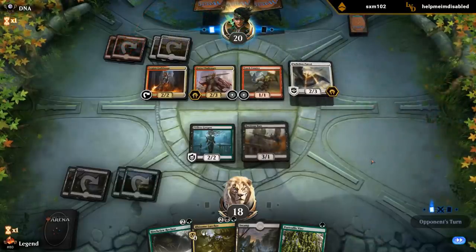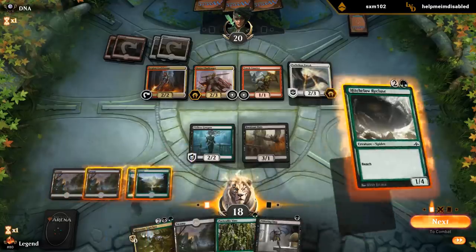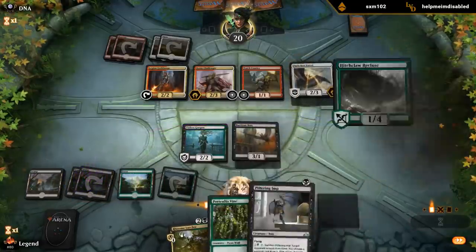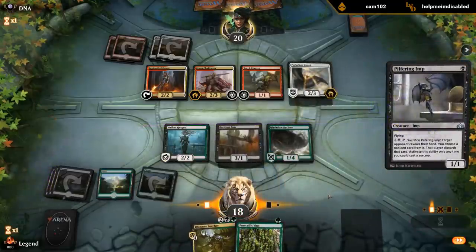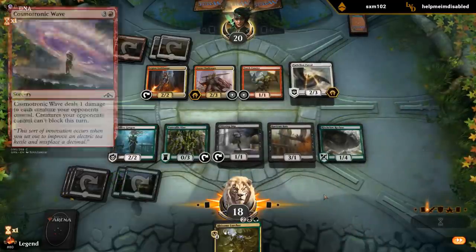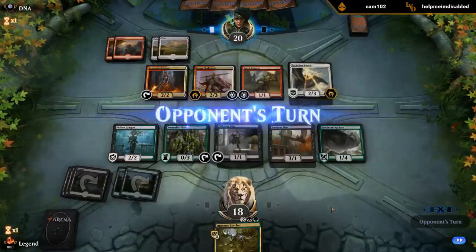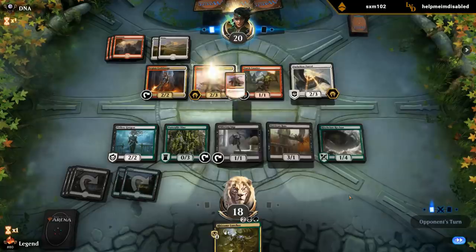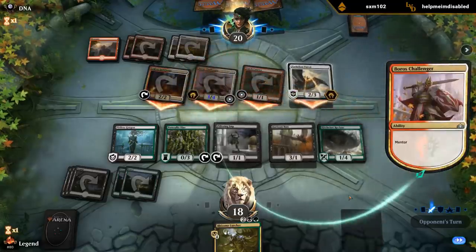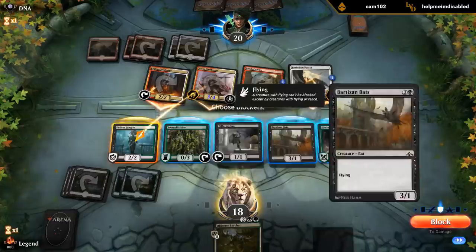Patrol doesn't really change the equation. Pilfering Imp - so we can go Recluse, Vine, and Imp and unload our hand. Let's tap our mana like a civilized person. These two creatures help us fuel the Lurcher as well. If our opponent has Cosmotronic Wave we'll be sad, but we'll see. Challenger gets pumped - they probably want to pump Patrol, but then we can double block Patrol with Bats and Recluse. Block, block, block.